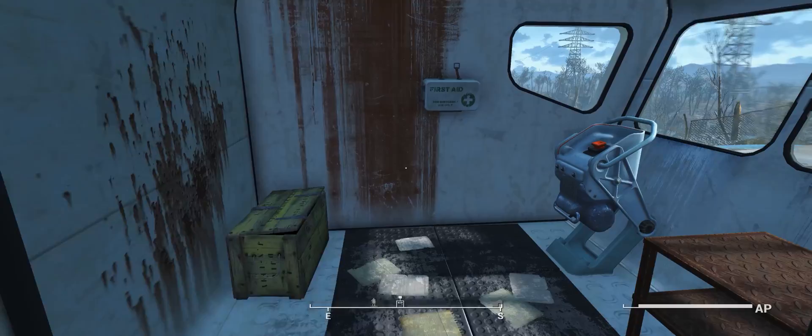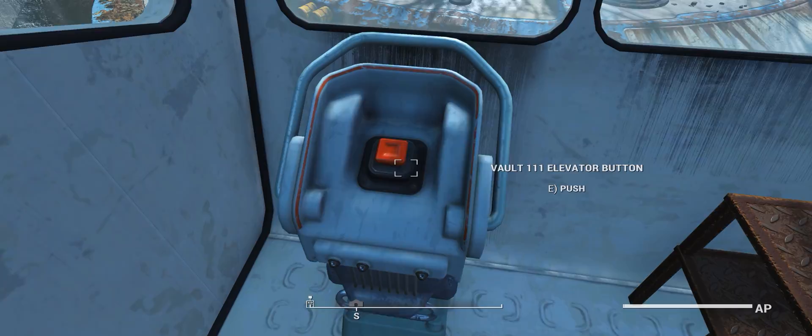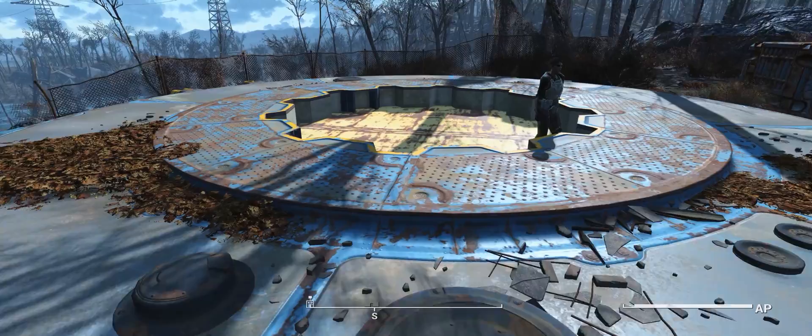The way that you get the vault to activate — to go down into it after you've left and come back later — is to hit the vault button and then run over and jump on the vault. I'm on the vault and we're supposed to be going down right now. You're going to see the screen go black and then nothing happens. The game kind of sticks right here. I thought the game locked up, but obviously the icon is still going.